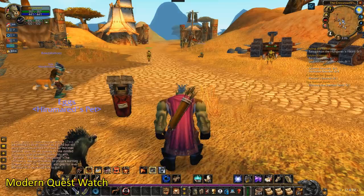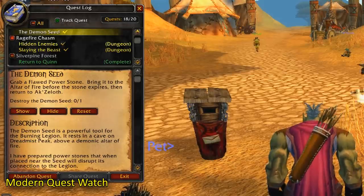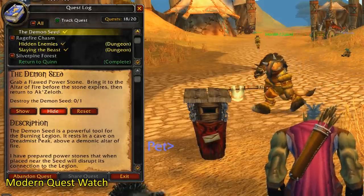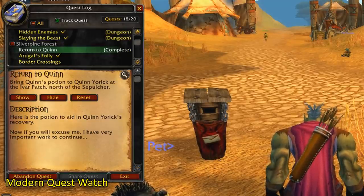Modern Quest Watch. This add-on gives you a quest tracker that looks like the live version of it in the game. It also gives you extra options in your quest UI with buttons to track your quests and to show you on the map where that quest is supposed to be completed.